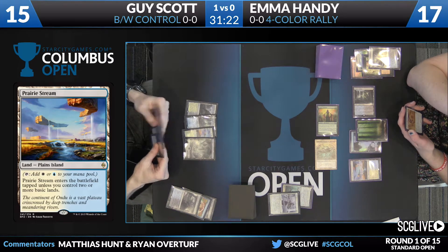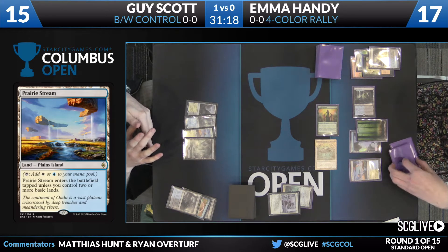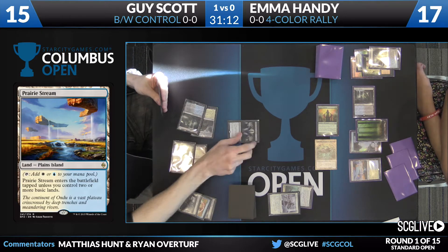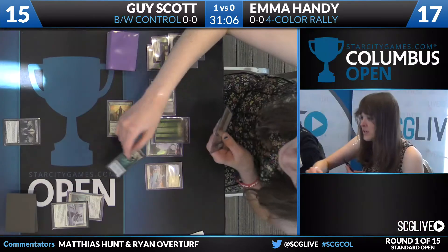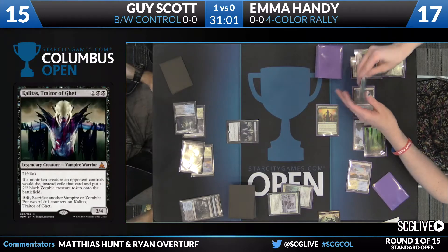It does cost her the scion token to make this play, where she could have played the company main phase instead of Duressing. But I really like the upside. I think not casting that Duress would be a little greedy. And here will be the Traitor of Geth — as scripted, we see Kalidus. Not surprisingly, Emma is reaching for her scion. Scion sacrifice, four mana, Collected Company, and here we go.